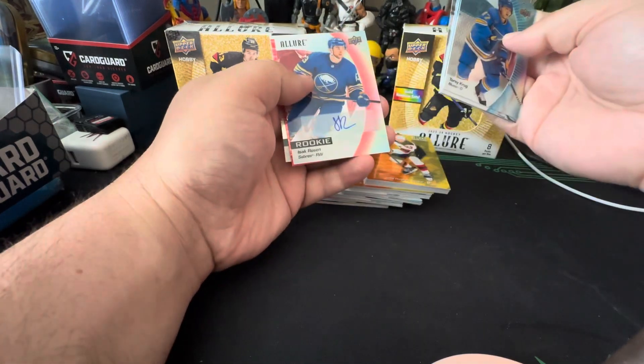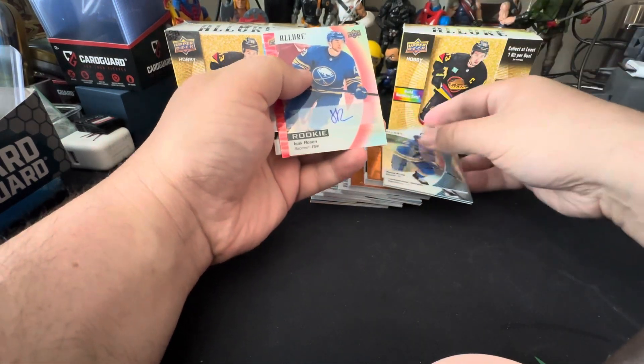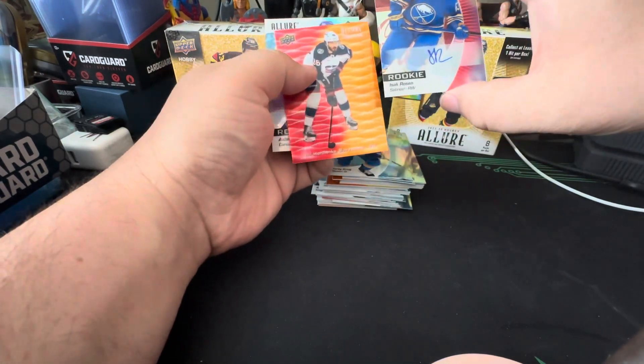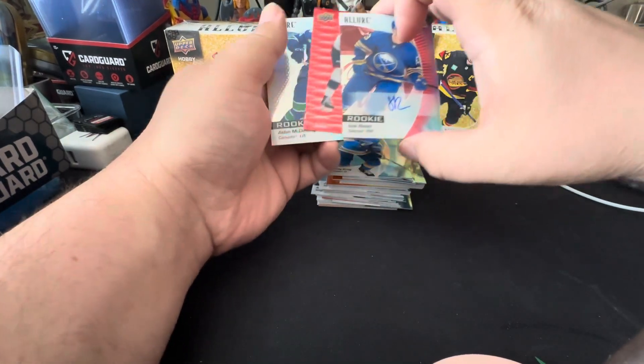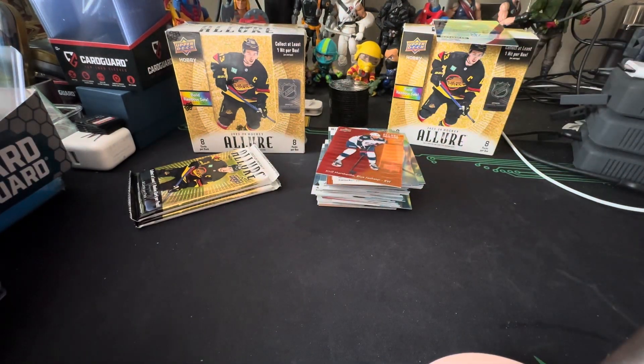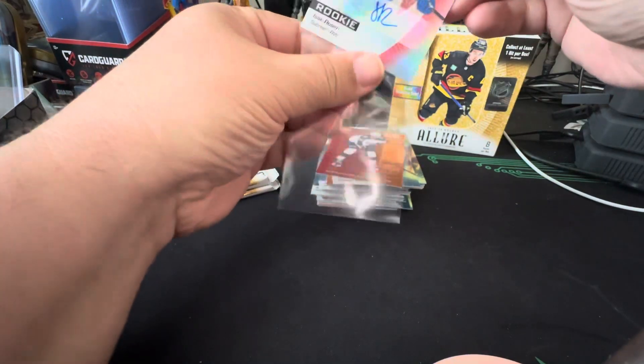Lundell on the black rainbow. Here's our rookie auto — that's nice. Rookie Rusk, Marchenko — let me check — rookie red rainbow, that's not bad.